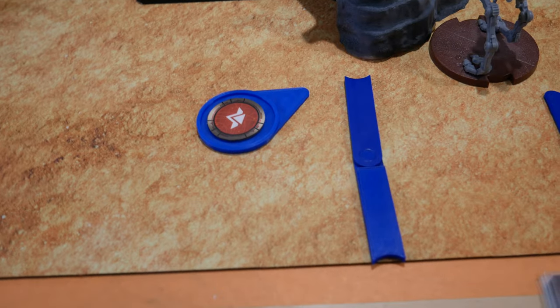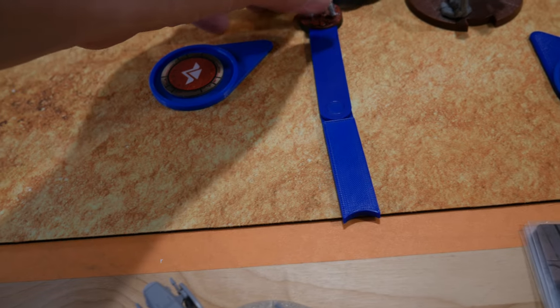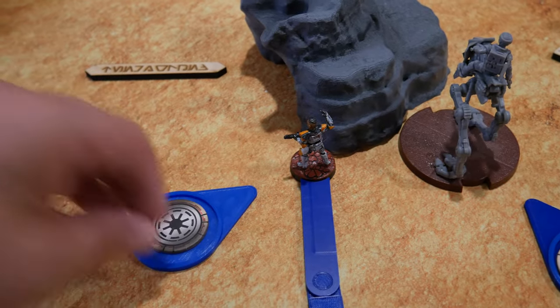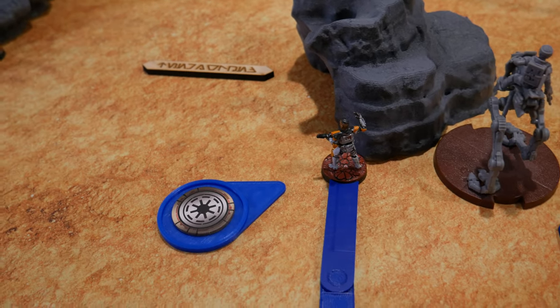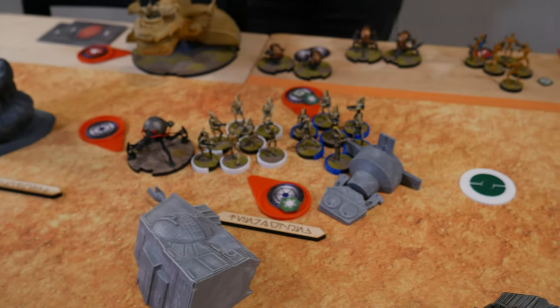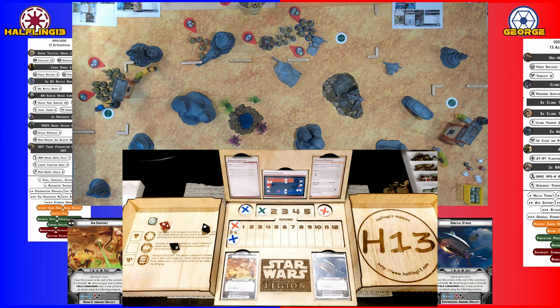Drawing my HQ — it's going to be on my clone commander, Commander Cain. Deploying next to the rock, he takes a move and then an aim. At the end of his action, he uses his airstrike to strike at the blue, the white, and the spider. Two surges where the clone commander does not surge, and the strike does nothing.